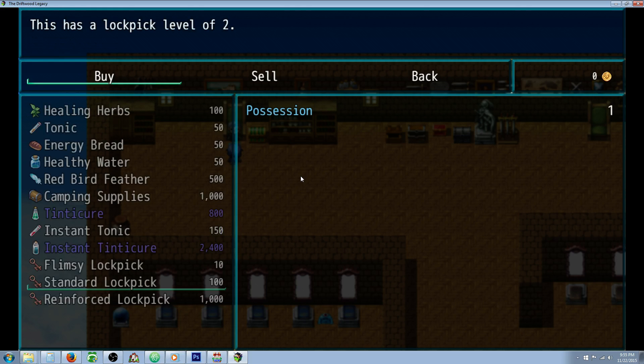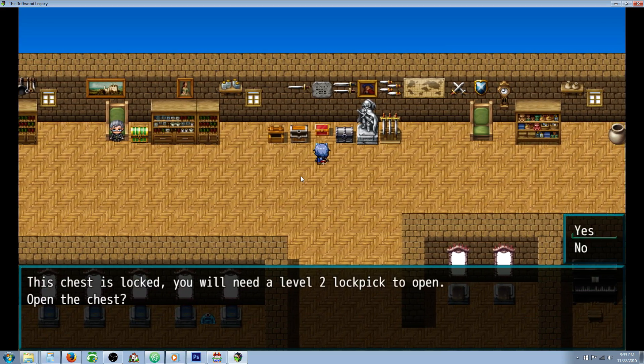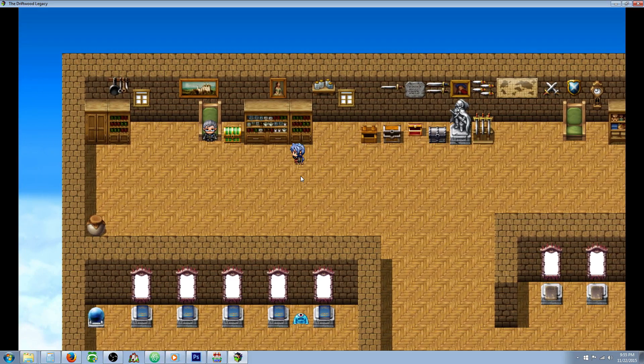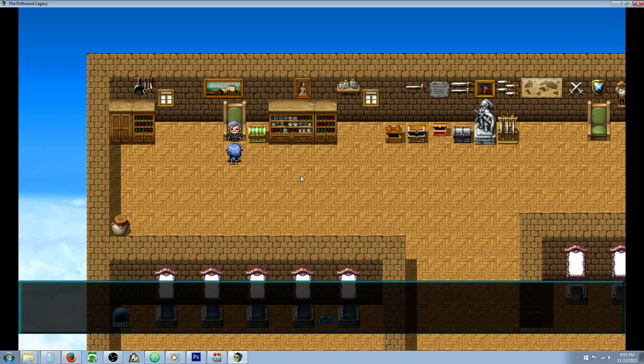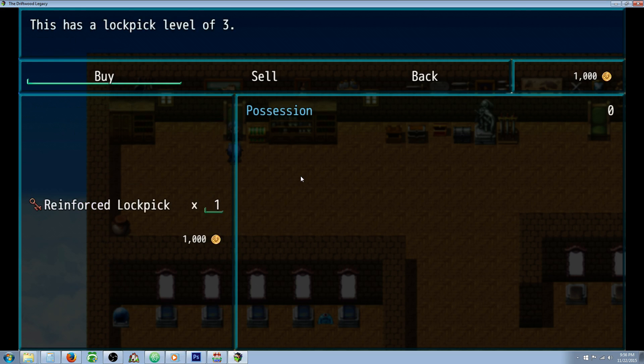A standard lockpick. We need level 2 to open it — let's open it. Ooh, 1000 gold. Let's get on to buy a level 3 lockpick — a reinforced lockpick.